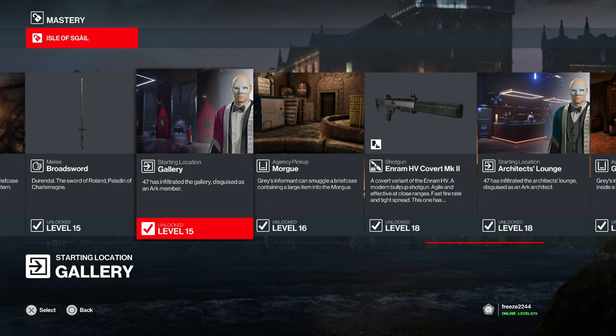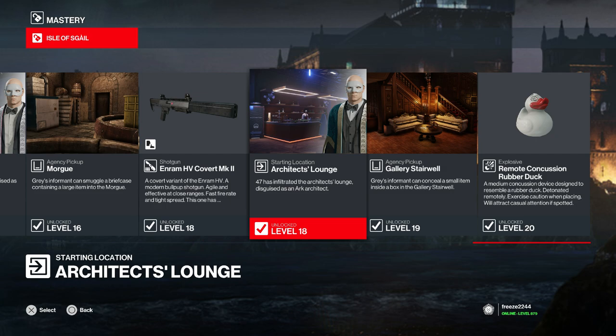For starting locations, I recommend unlocking mastery level 15 for Isle of Scale to unlock the gallery starting location — I'm not completely certain if this is locked in the elusive target. The Architect's Lounge starting location, unlocked at mastery level 18, comes with a very powerful outfit — one of the best disguises you can have on the map — so I would highly recommend unlocking it.